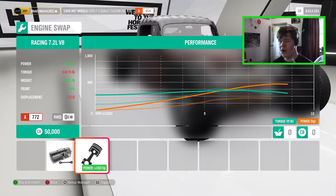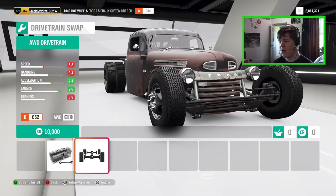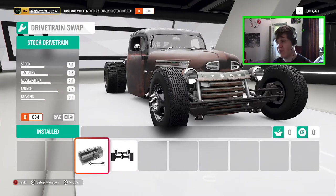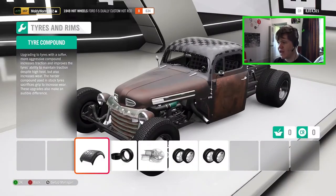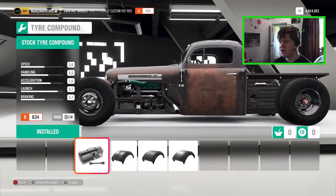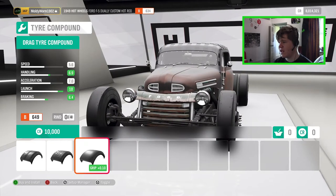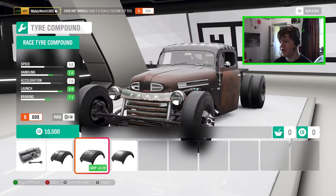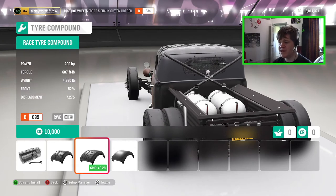The thing about diesels is they have a lot of torque, so hopefully we can do a burnout in this thing with those dual rear tires. We can convert this to all-wheel drive, but since it's a rat rod I think it's more appropriate to leave it rear-wheel drive — those massive dual rear tires won't be an issue. For tires we've got stock, sport, race, and slick options. I think we're going to go for a speed runner build and see how fast we can get it, so I'll go with race tires.